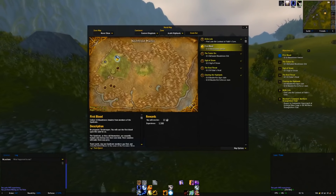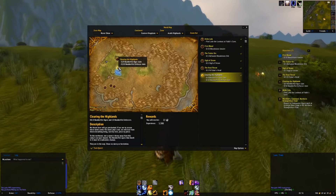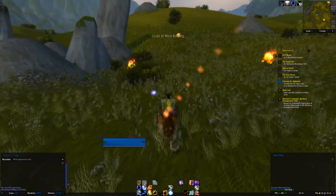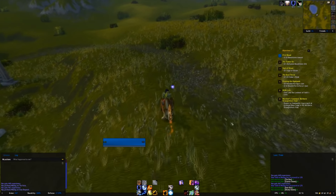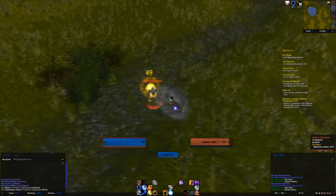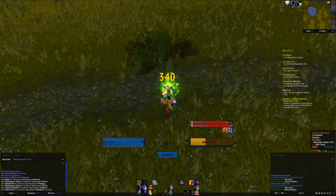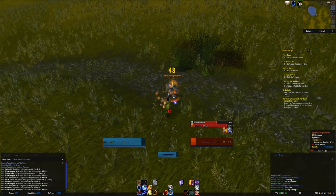Here we are in the Arathi Highlands. First off, we're going to start with the First Blood quest, then move on to clearing the highlands. Now these mobs used to be stealthed all around here from vanilla to Wrath. I thought they might have changed it so they're only visible, but no — there's still a few stealthers around.